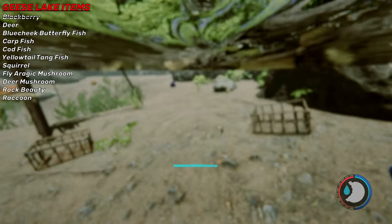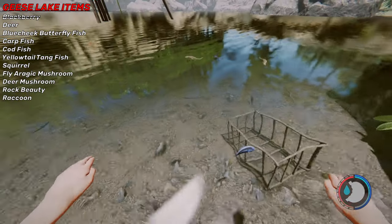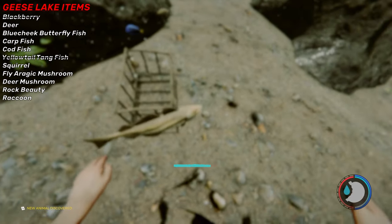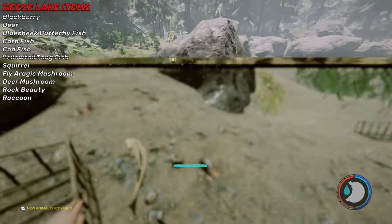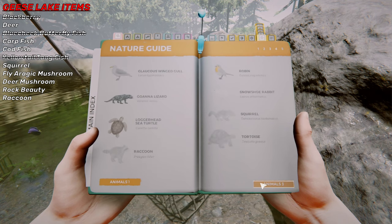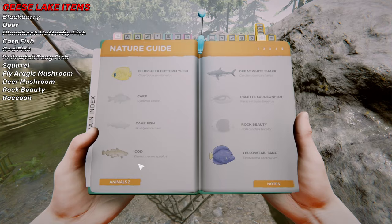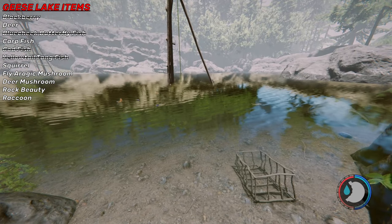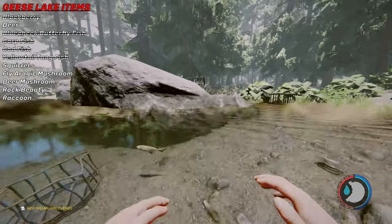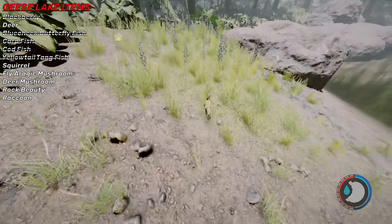Just hop in the water — you can discover all these fish. Just look at the fish and chill. I'm discovering them now: there's the yellowtail, the blue cheek, the codfish — I'm discovering all of them just by standing here. There's another one — the carp. Literally not hard to discover the fish. I'm going to look around for mushrooms before I leave.